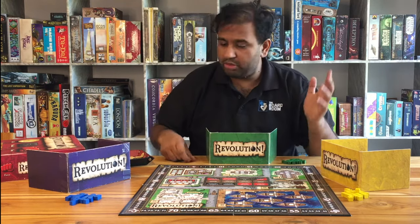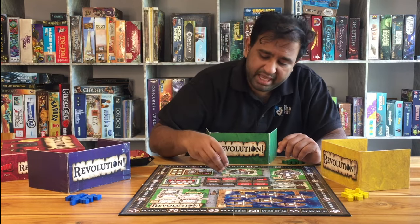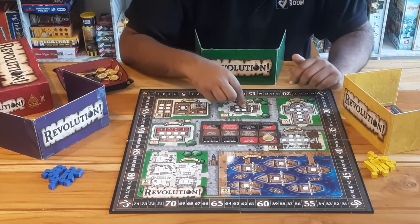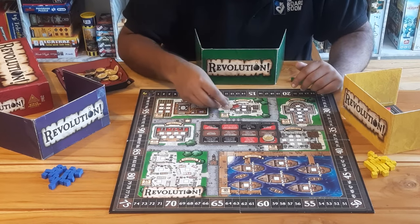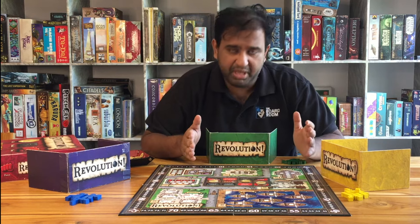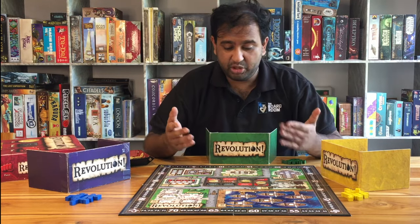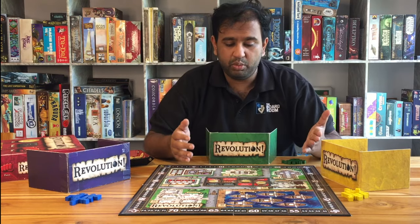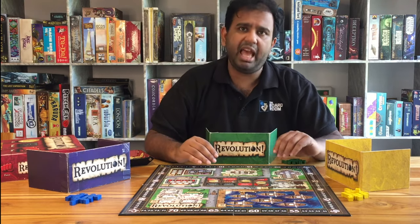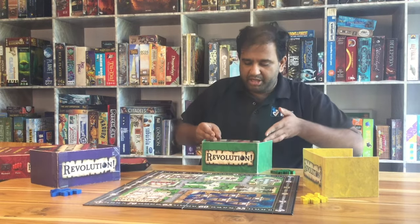All bidding happens behind your screen so rivals don't know where you're assigning your influences. You can place multiple tokens on the same person as long as that person can be influenced by that type of token. The only constraint is that you can only place six bids on the board — if you accidentally place more, only the first six will count during resolution. It's uncommon to have so many tokens that this becomes an issue.